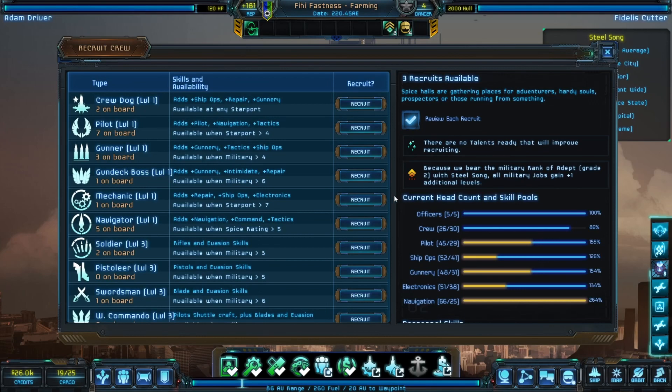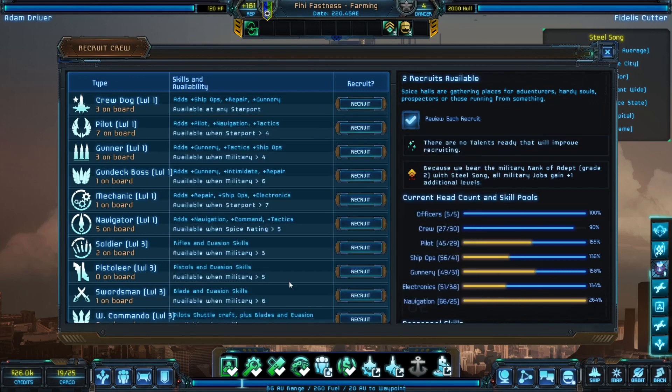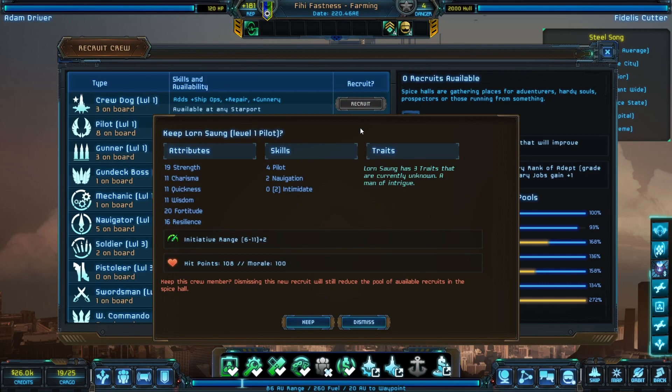We could use another crew dog. This guy has tactics — plus six in tactics — keep him. We've got two recruits available still. Let's try out the pilot board. Repair and stealth — dismiss. We're down to one. Intimidate — we'll keep him. We've got to keep doing some recruiting.